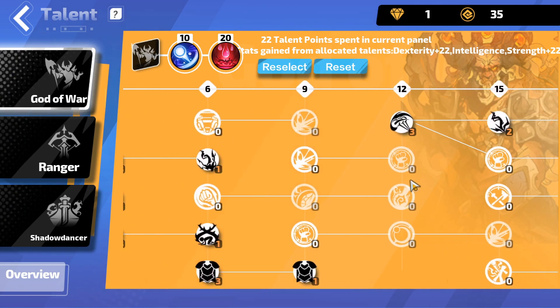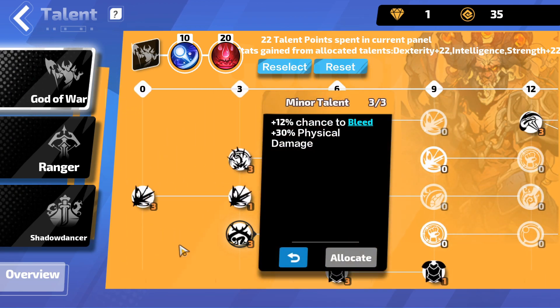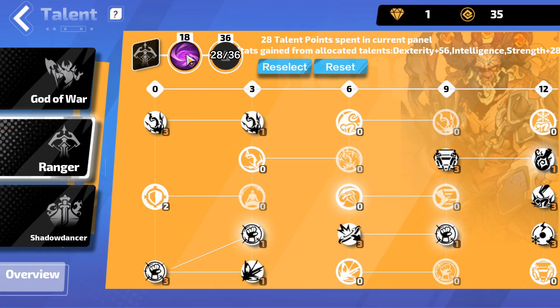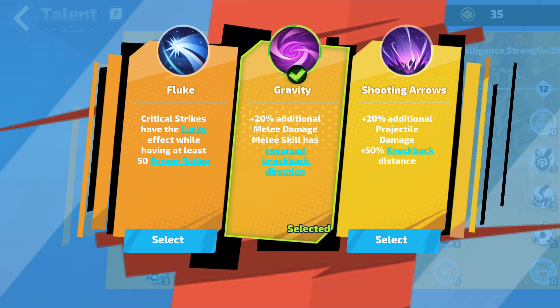There's nothing critical to rush early in this section other than getting chance to multi-strike. Getting some bleed chance is something to spec into later — it also gives extra physical damage now, so I went ahead and grabbed it. A weapon with any base bleed is important, even just one bleed damage. For Ranger, I'll eventually get Keep It Up for extra crit. Early on, Gravity Fluke is fine. If using Thunderslash, Lightning Fluke is great — it makes attacks roll twice as long as you have 50 Fervor rating.